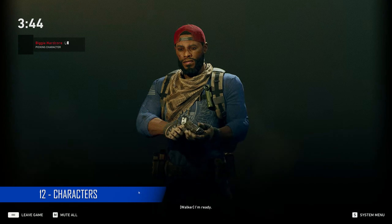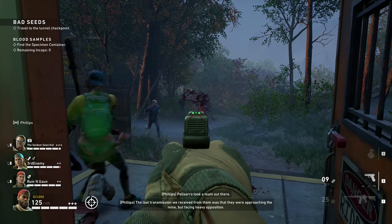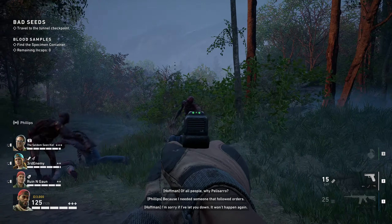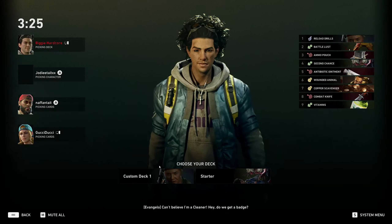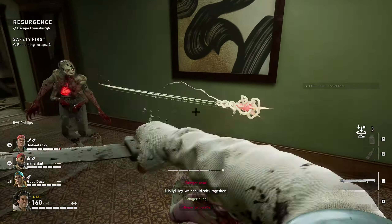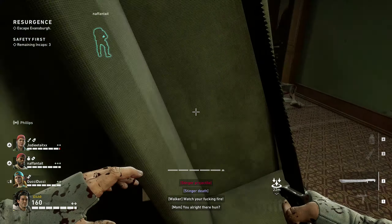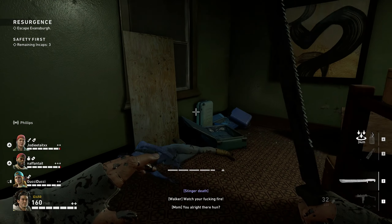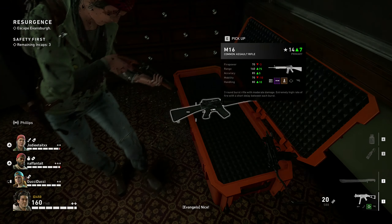Each character has their own starting weapon, perk and team perk, so choose wisely. For example, Walker has increased damage and accuracy and also increased team health and carries a Glock, while Evangelo has increased stamina and breakout speed, increases team movement speed and carries a machete. Melee weapons like the machete and baseball bat may sound cool and in most cases they are, but getting up close in certain levels is not advised so make sure you also have a gun. There's also a stamina bar which will deplete when running and using melee weapons.